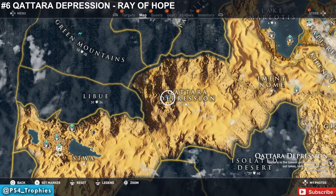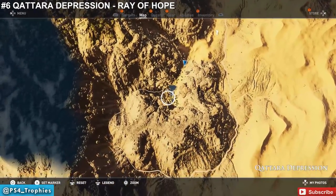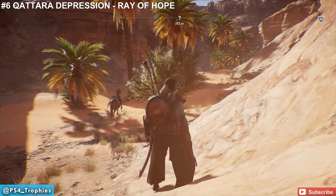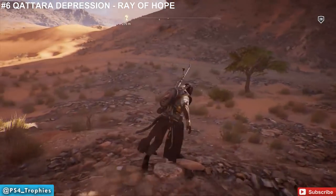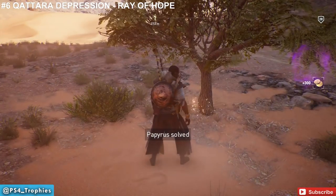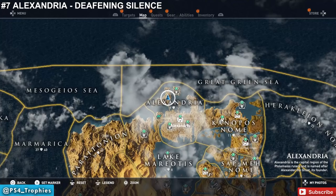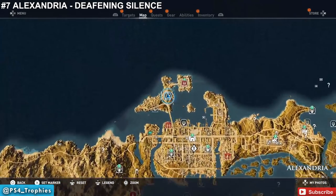We're going to go to the Qattara Depression — be careful, this is a very high-level area, but there aren't a lot of enemies. Find this valley and go right to its entrance. There's a tree there we're going to go pick up the item from. Back to Alexandria once again — 'Deafening Silence' is the name of this puzzle. Go to the building on the very north island.